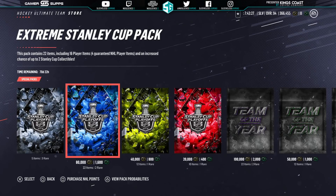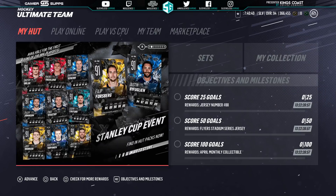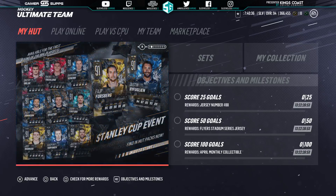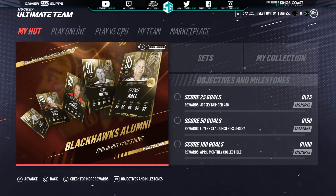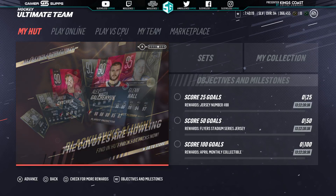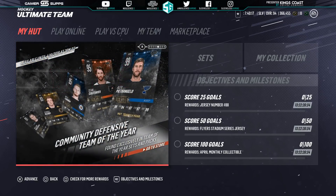So what we're going to do now is I'm going to run through all of the 30 cards that are released — the 91 overalls. There's no Columbus or Montreal, obviously, because they haven't clinched yet. I'm assuming they will be put into the game probably by Monday. Currently New York is leading Columbus, which would set up a crazy game tomorrow. Let's jump into the players.